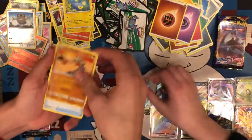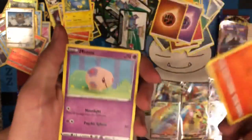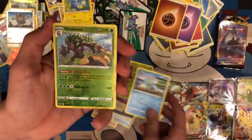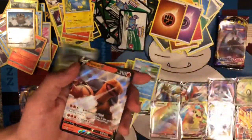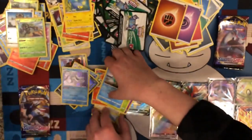Fighting energy, Hitmonchan, Great Ball, Linoone, Minccino, Vulpix, Mumo, Roselia, Chewtle, and a MARNIE'S Rillaboom. We're hitting these pulls right at the end. It's not a bad card. So this is 10.